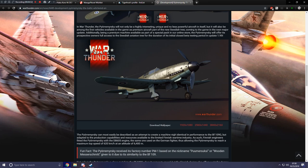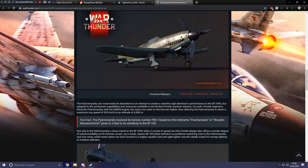The VL can most easily be described as an attempt to create a machine nearly identical in performance to the BF-109G — my favorite variant of the BF-109 — but adapted to the production capabilities and resources available to the limited Finnish wartime industry. Finnish engineers fitted the VL with the DB-605 engine, the same one used on the German fighter, allowing the VL to reach a maximum top speed of 620 kilometers per hour at an altitude of 6,400 meters. The VL received its factory number PM1 based on the nickname 'wooden Messerschmitt,' given due to its similarity to the BF-109.